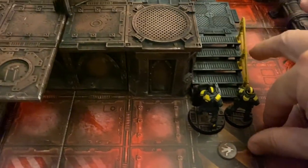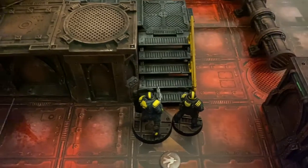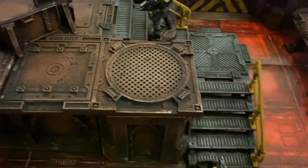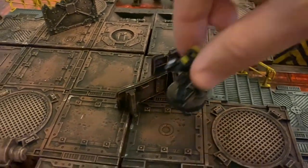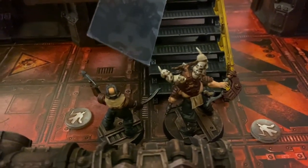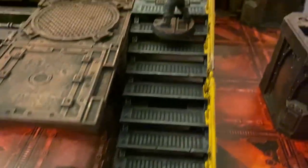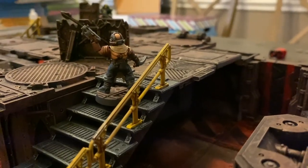Since the enforcers won priority, Double Tap activates first and does a 5-inch move up the stairs. Since he has no targets to shoot at and doesn't want to leave himself vulnerable, he moves an additional 5 inches to get into cover — using up two simple actions. The turn then goes to the Corpse Grinder Cult. Festermite activates first and moves his standard 5 inches. It's okay to move through your own models as long as you don't end on top of them.